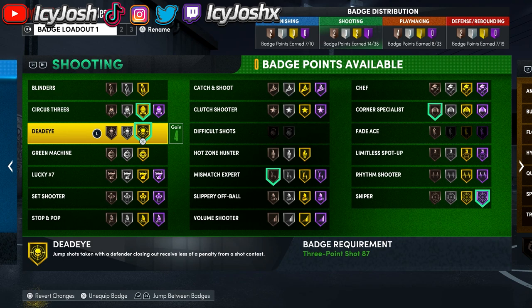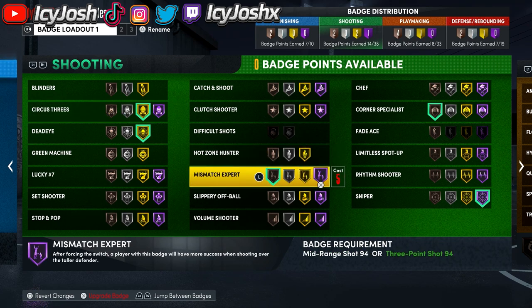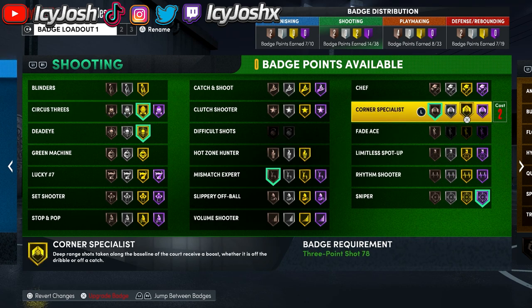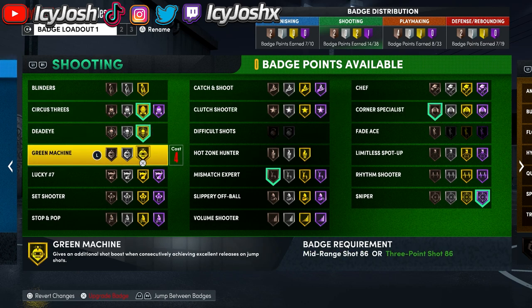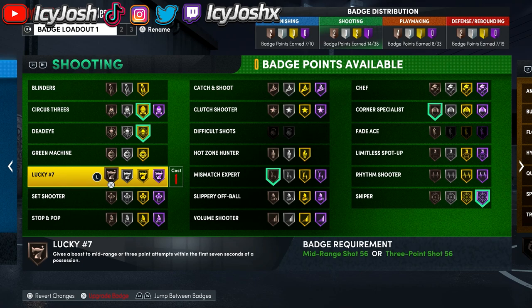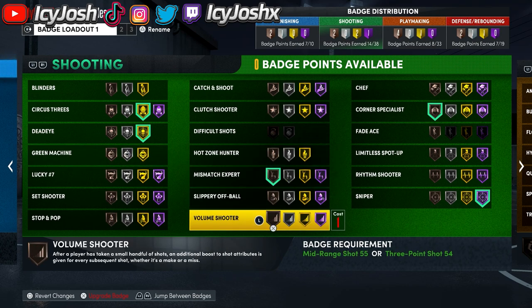Once you have these badges, go ahead and max circus 3s to hall of fame, then put mismatch expert to hall of fame, then put corner specialist to gold. If you get more badges, other good ones for this method are green machine and lucky 7 — lucky 7 you only need bronze, green machine I'd put at bronze or silver. If you max all that out and still have more badges, I would put on volume shooter. It's not the best badge but you're going to be taking all the shots for your team so it's definitely going to help.